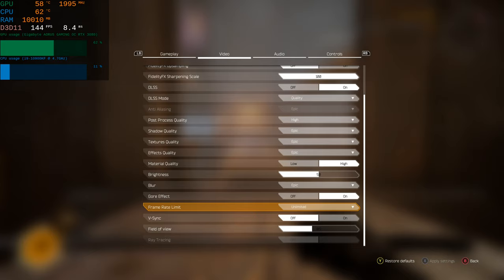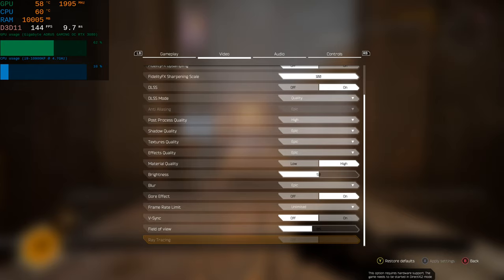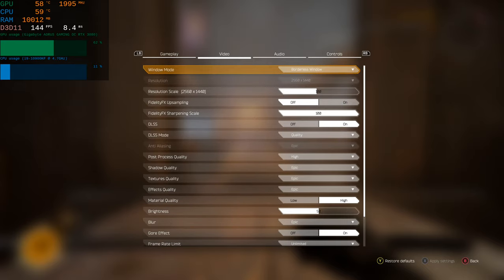Gore effect is on, frame rate limit's off, v-sync is off, and FOV is 85. Ray tracing is off because I am running DirectX 11. I think ray tracing is a DX12 thing — that might be something I'll try at the end of this video. If I don't do it, remind me in the comments and I'll apologize.